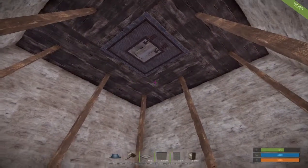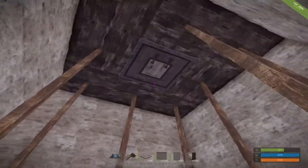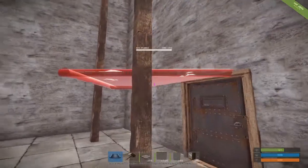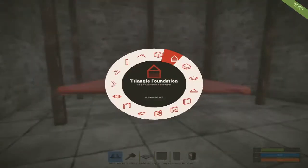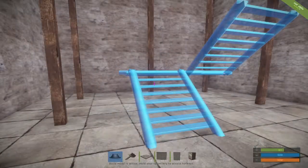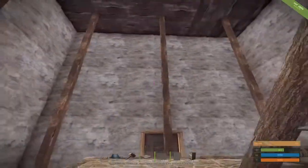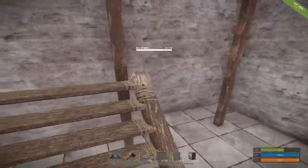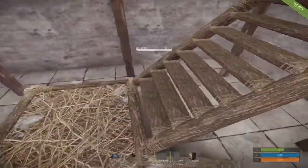You're probably wondering, if I do decide to do this base, how exactly am I supposed to reach up there on my own? All you need is basically some twig. I'm going to set this to twig so you guys can see. All you need is this staircase right here and you need to face it the opposite direction.